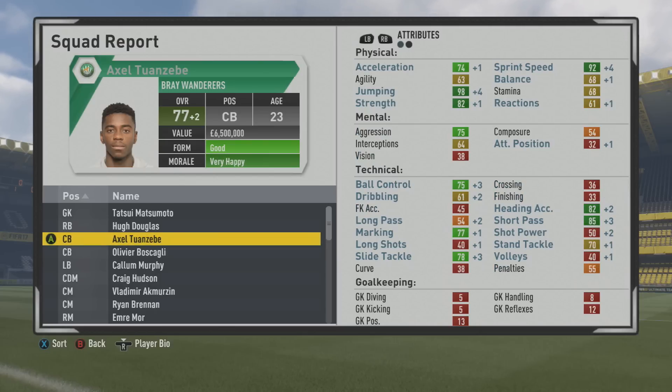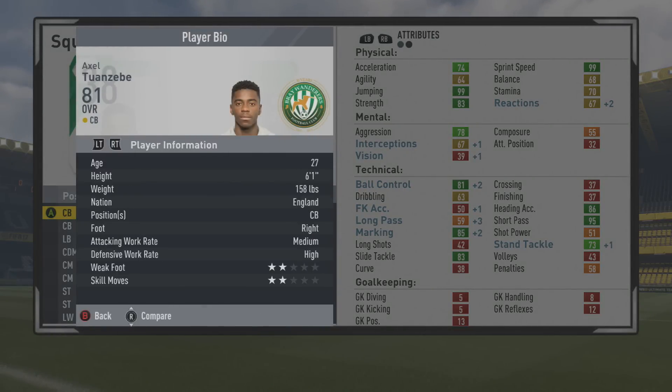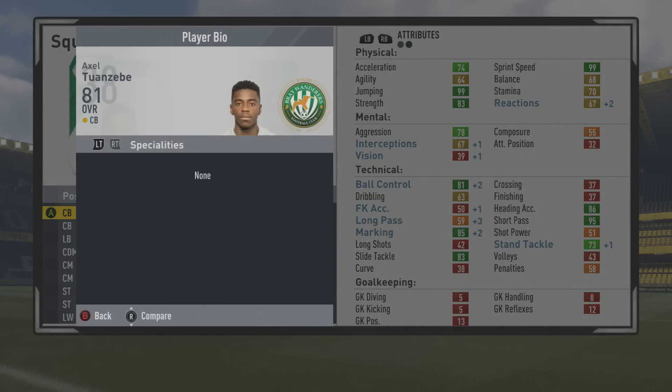The interceptions do not grow without training — if you want to get those up, you're going to have to train quite a bit. It's a very useful stat because players can get interceptions without you even controlling them sometimes. Either way, he's going to be a very good cover center back with that 99 sprint speed. He has 99 jumping and 83 strength — a ridiculous mix of physical stats.